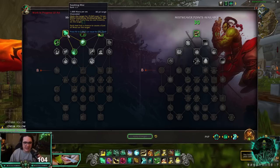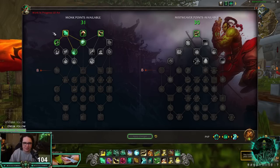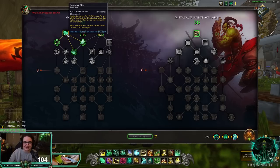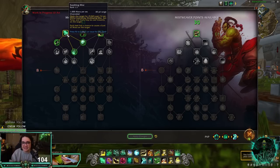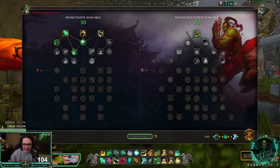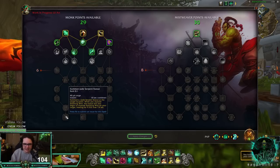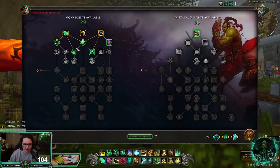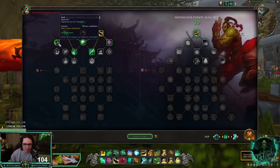First row we have Soothing Mist, Rising Sun Kick, Tiger's Lust, and you're obviously going to go Soothing Mist. Soothing Mist is the Mistweaver spell, however Windwalkers and Brewmasters can get Soothing Mist as well, which is interesting. Keep in mind this is alpha so things are susceptible to change. We have 29 points to go and our final talent is Jade Serpent Statue.